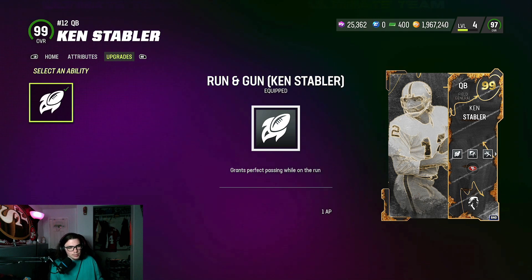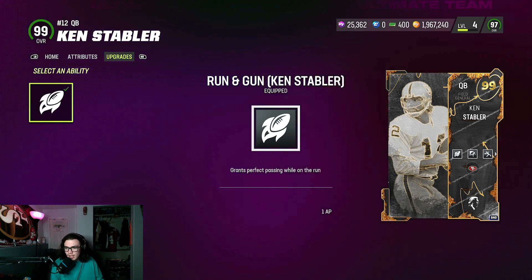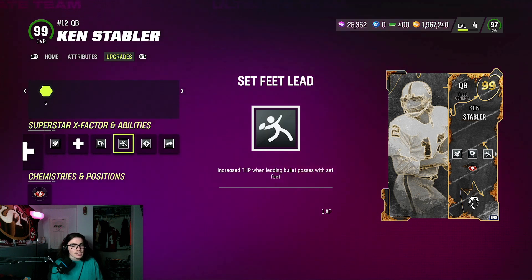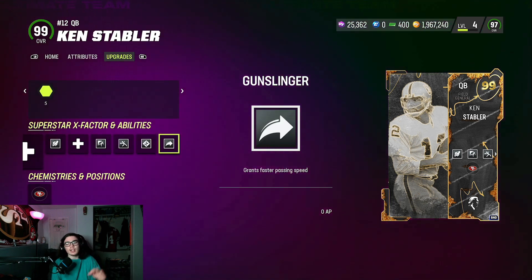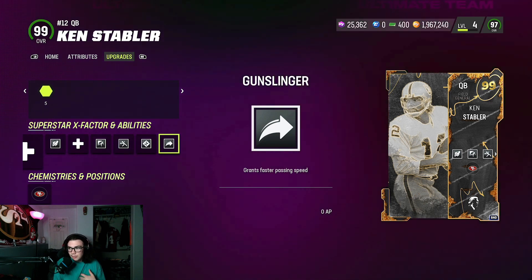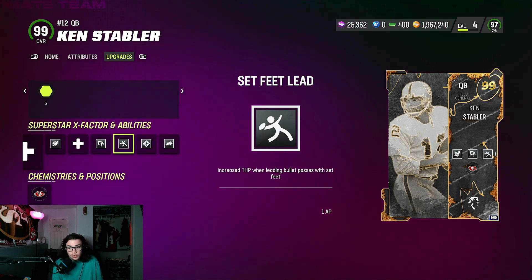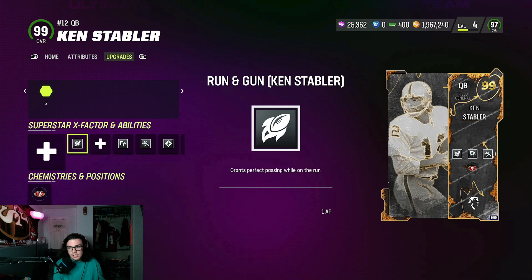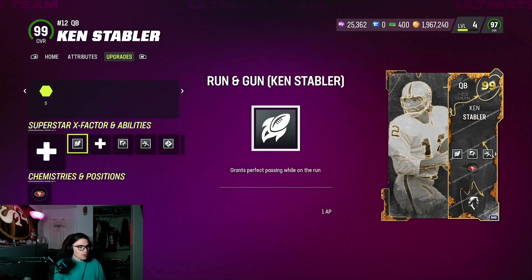I'm using Run and Gun Ken Stabler, though I don't think it was activated in the game so I have no idea how that works. But he gets Fearless, Set Feet, Hot Route Master, and Gunslinger for 3 AP total. So he's freaking good, guys. He's probably going to be the quarterback for the rest of the year unless we get some Golden Ticket quarterbacks that get this for 3 or less.